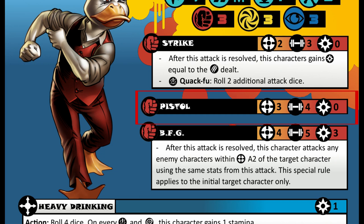Next we have a basic attack called Pistol, where Howard can shoot a small gun with a distance of 3 and a strength of 4, with no cost. This is basically just him taking pot shots at people.